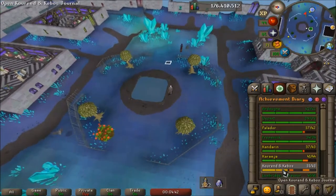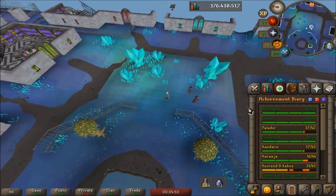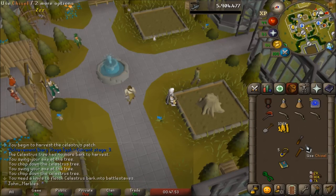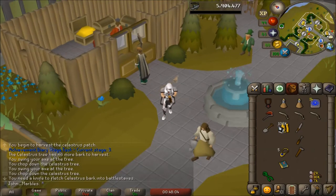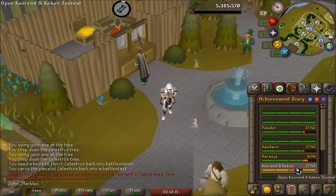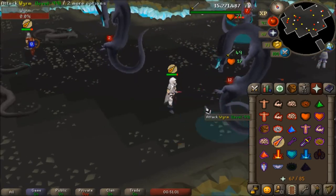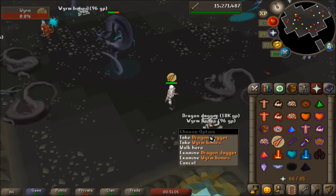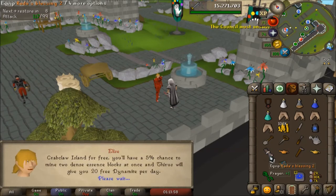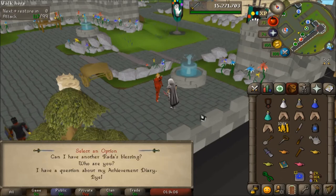I can grow that Celastrus tree for this Elite Diary. And I can grow Torstol whenever I have them. My battle staff plant finished growing, so I get to do that soon too. I'm kind of curious how this works - I bet it replenishes. Let's make some battle staves. There's the final Elite task. Kourend Elite completed. Now just to finish the hard diary. I finished the easy tasks, medium tasks, hard tasks, and Elite tasks.